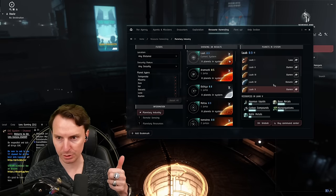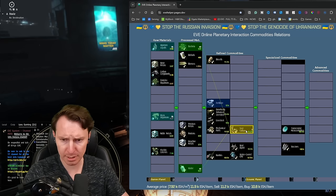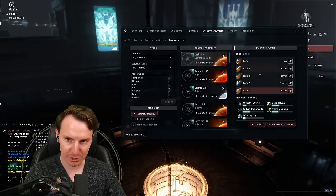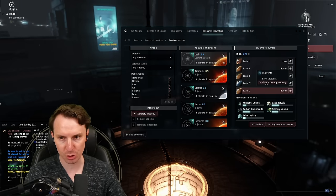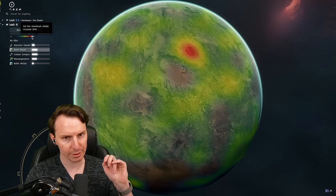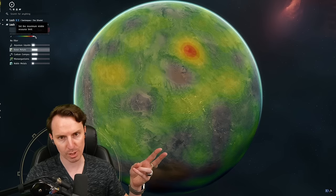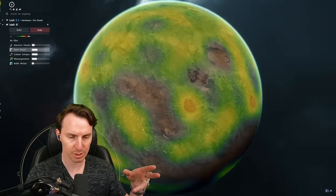Once you pick a system and see what planet types are plentiful, just because those planets have the option of making certain resources doesn't mean a planet has enough of those resources. Here's all you're going to do: open your Agency tab, find a system, filter to the planets you can make stuff on, come back to EVE Online, right-click a planet, and press View Planetary Industry. You'll see an empty planet with a filter in the top left. What you're looking for are red and white circles — move the dial to find them. The left side of the dial is deeper and slower to extract; the right is more plentiful and on the surface.